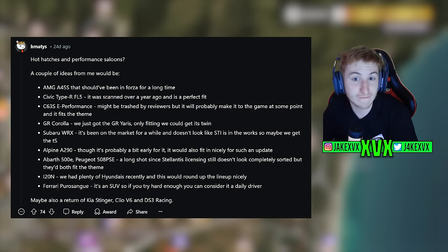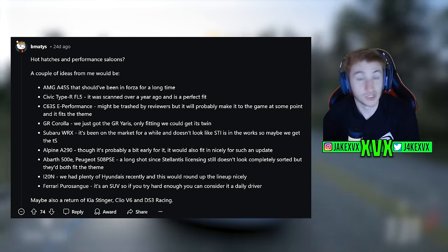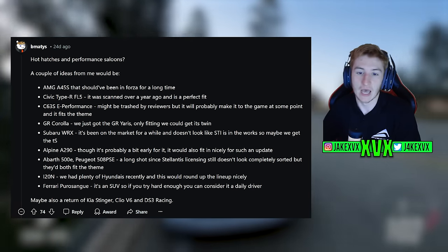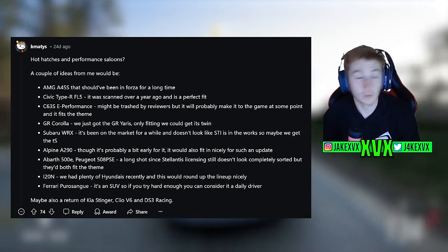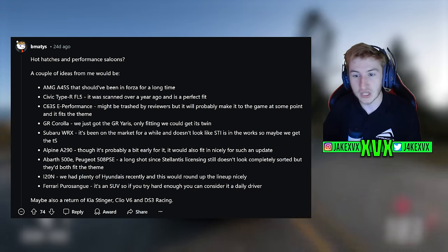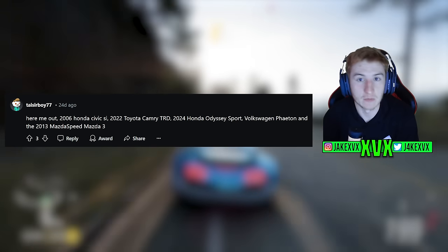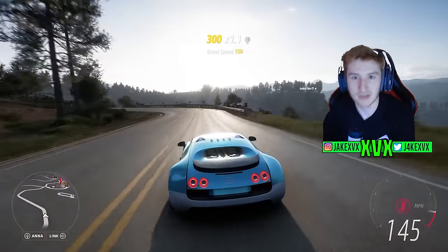I can definitely get on board with the Mercedes AMG A45, Civic Type R FL5, C63 SE Performance, GR Corolla — that's definitely fitting — and the GR Yaris, only fitting we get that as well. There's also the Subaru WRX, Alpine A290, and a few other suggestions I agree with. He also chucks in the Ferrari Pura Sang SUV, and there's the Toyota Camry TRD, and a Volkswagen I won't attempt to pronounce. People have got the right idea and I think we'll be very surprised if we don't see some of these cars.